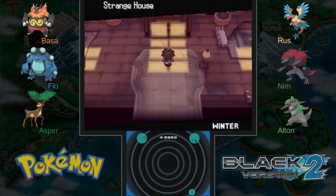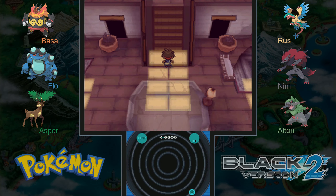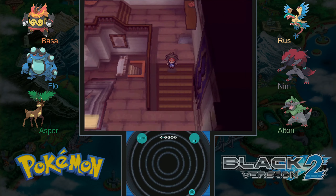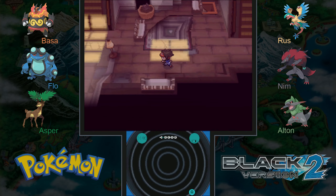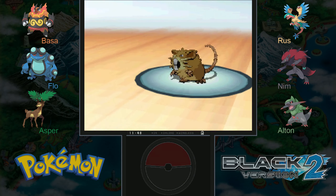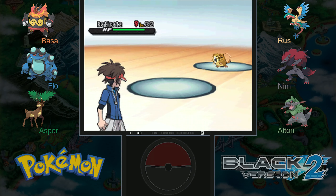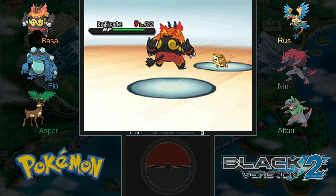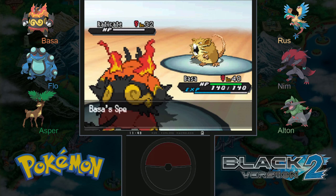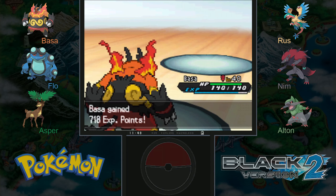Hey everybody, welcome back, this is episode 24 and we are going to do a little bit more exploring of the abandoned house — or the strange house rather, strange and abandoned — before we head onward. Most of the doors are still blocked, that sofa is back, and we have a wild Pokemon: it's Eradicate. I'll use hammer arm, it'll be super effective, and down she goes.